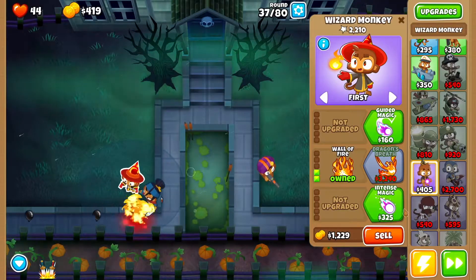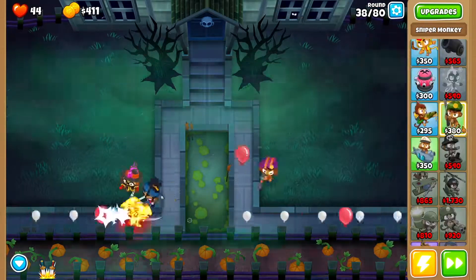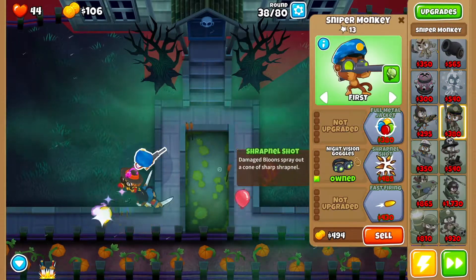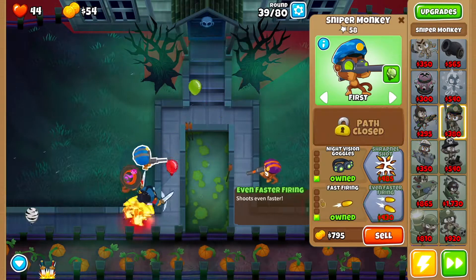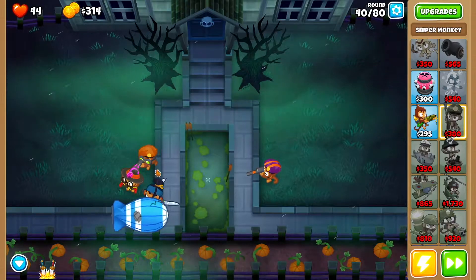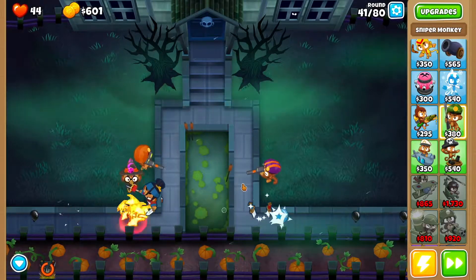Then go back to the wizard monkey and get intense magic, then monkey sense. Then we want a second sniper monkey right here — go night vision goggles, fast firing, even faster firing. Now in round 40, wait for the MOAB to pop. As soon as it does, use Soda's ability and you should be good to go.